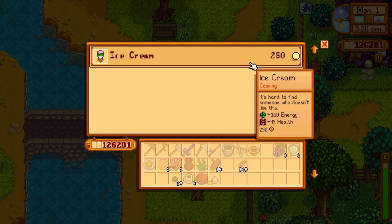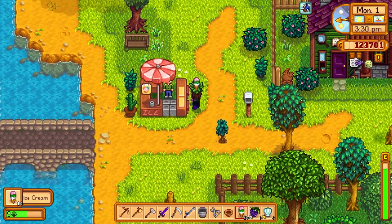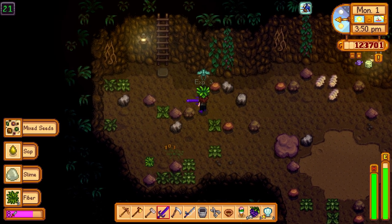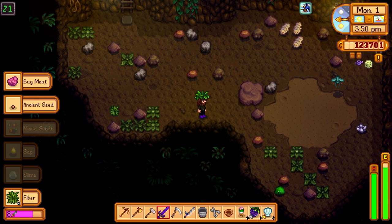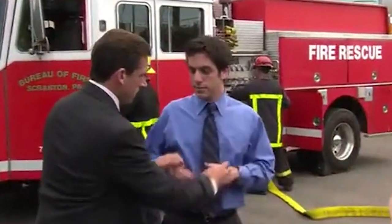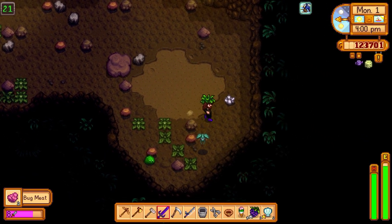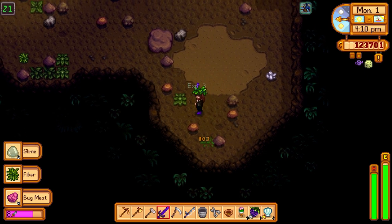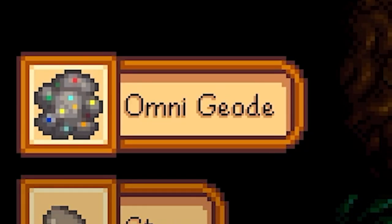There's ice cream — we'll get a couple for people in town. Heading into the mines to get bug meat. Are you kidding me — I got another ancient seed! How? The day I'm not even looking for one, it just comes. What is going on? We got an omni geode too.